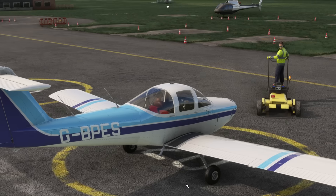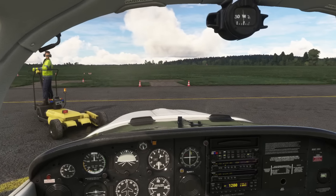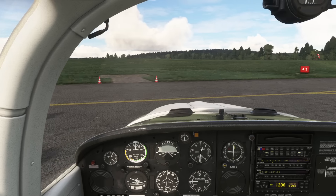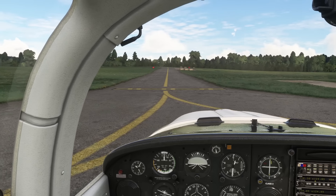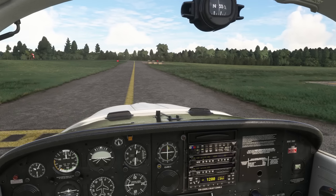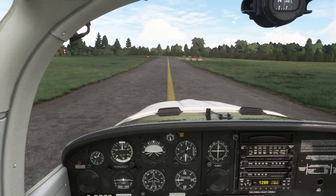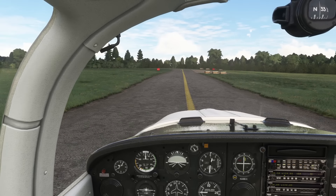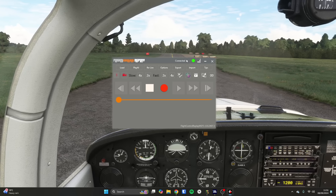We can have a look around our aeroplane here on the ground. The chocks and tie-downs have been removed — otherwise we wouldn't be going anywhere. Release the parking brake. The things to take notice of today are the grass and the trees nearby. This is stock flight simulator scenery we're seeing at the moment. When we get to the runway apron, let's stop and start recording with the replay tool.